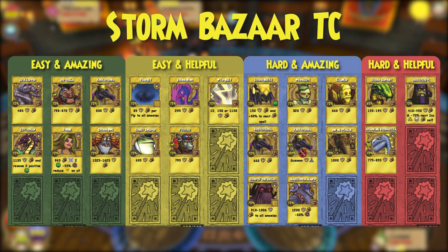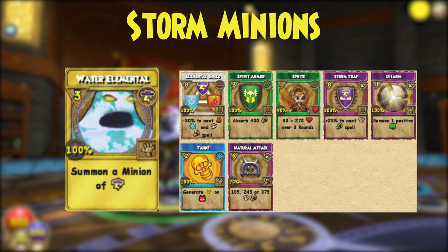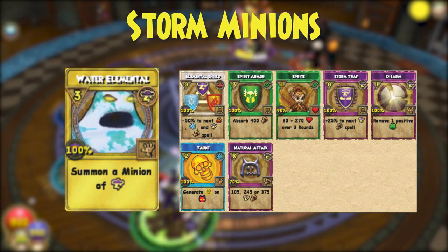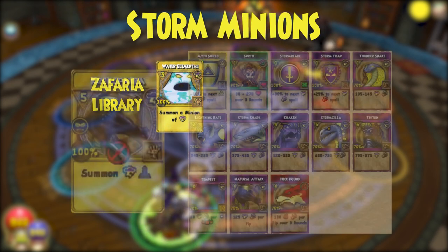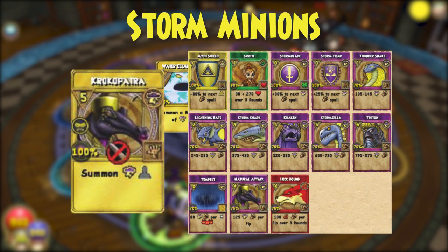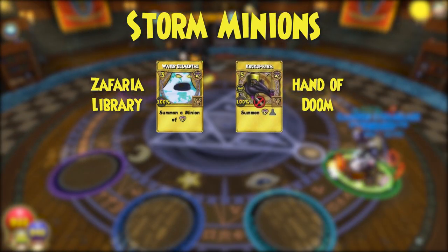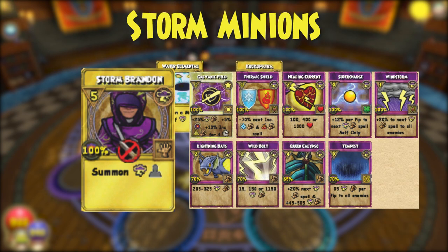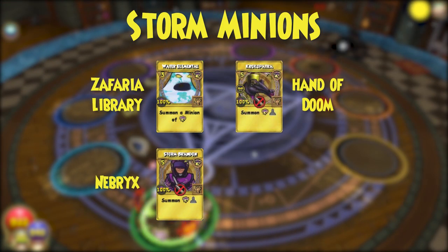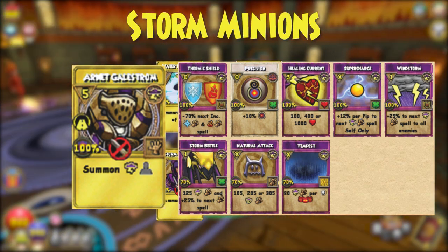Otherwise, the rest of them are fair game. The possible minions for this decathlon are Water Elemental, which you can get from the Zafaria Librarian — these are the spells it can use. Next is Crocopatra from the Hand of Doom pack or the Bazaar — here are her spells. There's Storm Brandon from farming Neberix, and here's what he uses. And finally, Arnett Gaelstrom from the Road Warriors pack, and here are its spells.